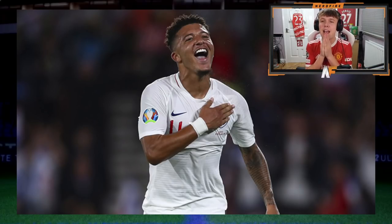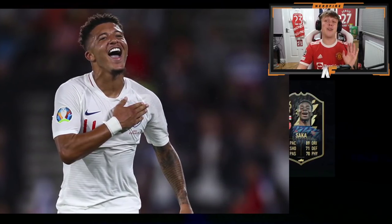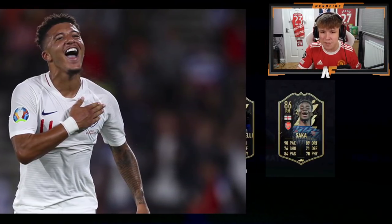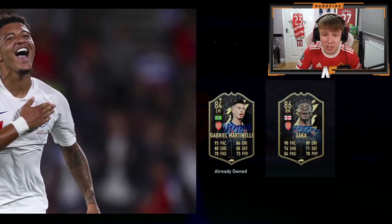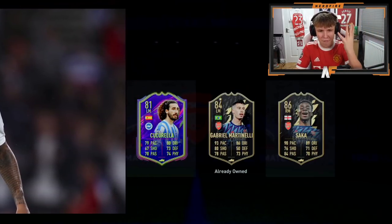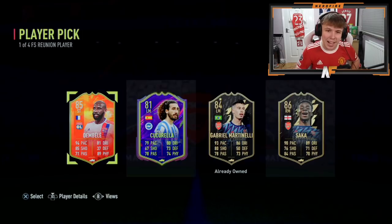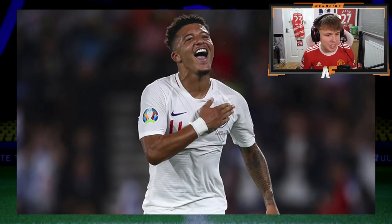Shout out to Robbie Robster - player one is an inform Saka, 86-rated, not the worst start for an Arsenal fan. Player two is Martinelli - actually two Arsenal players to kick this off. Player three is a Ones to Watch - it's Kukurella, terrible. Player four is Musa Dembele. Saka is there and he's an Arsenal fan so that makes it a little better, but probably one of the worst picks we've seen overall.